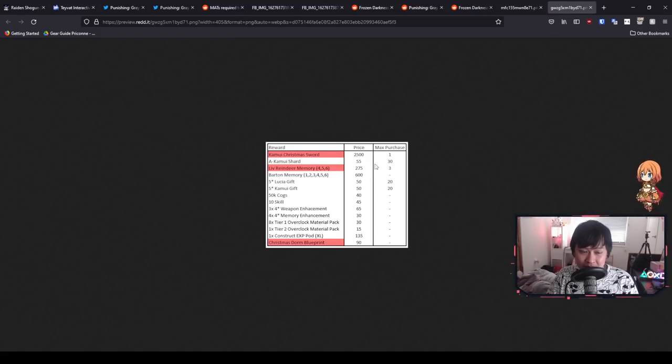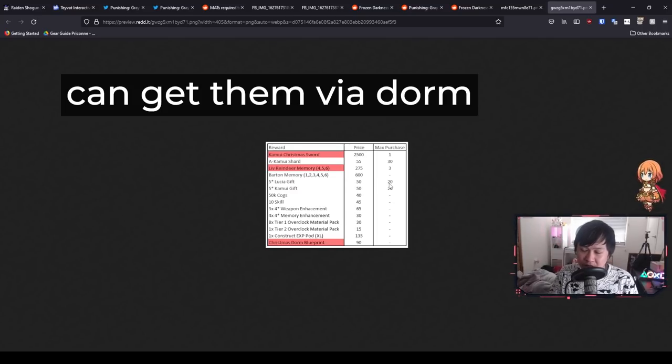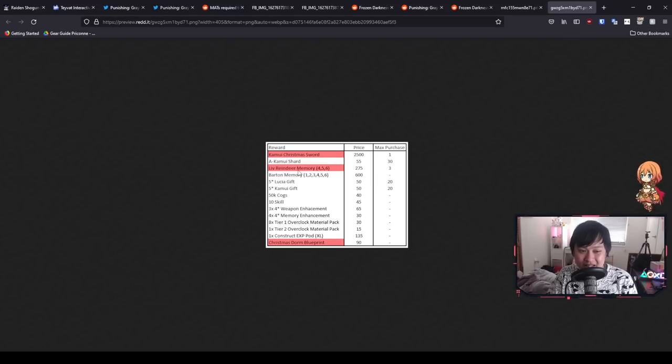We can actually farm for Kamui shards - that is a very definite farm. However, there are max purchase limits on the Lucia gifts and the five-star Kamui gifts. A lot of people are going to tell you to skip it, and I'm probably going to tell you to skip it too. However, I do know there are a lot of people who like to complete the event and clear out every single thing that has a max purchase limit. I think you're actually able to farm out all of the shards, all of those gifts, and a couple sets of the Barton memories before the event ends.